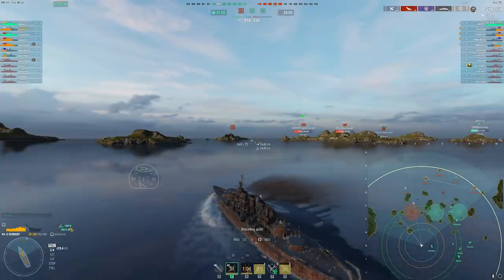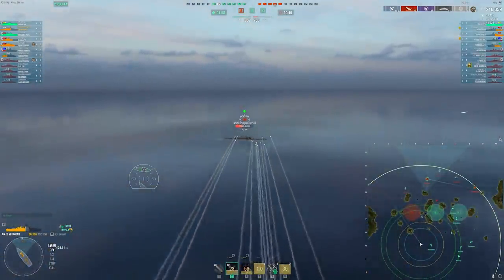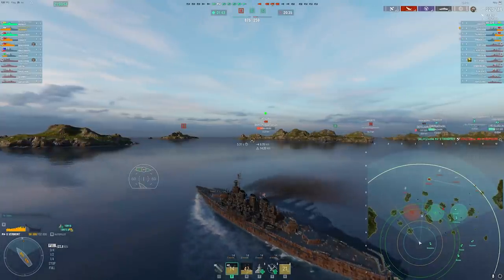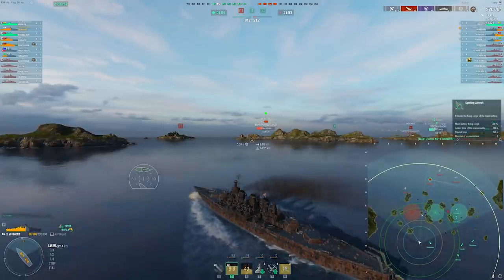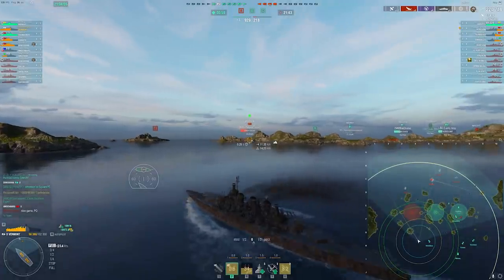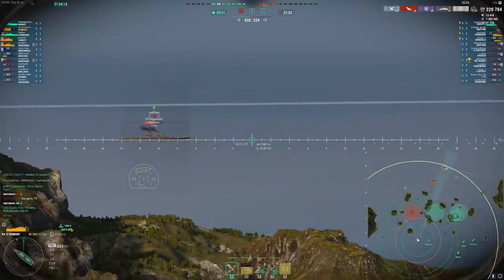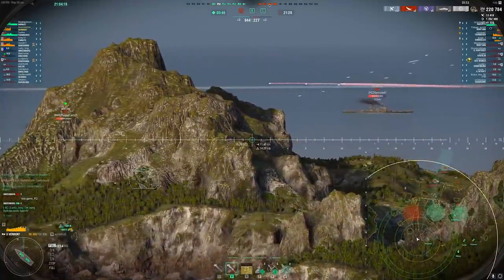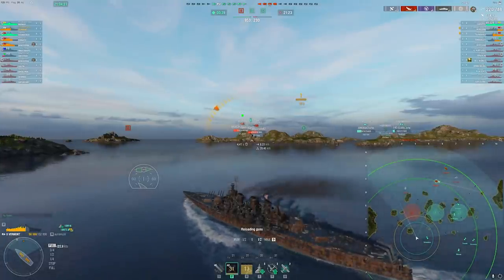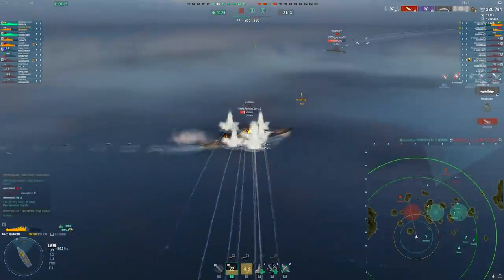If you guys saw the Reddit post from a few members of the community, you'll know that taking a range mod actually does improve your dispersion slightly — I think it's the vertical side that it improves more. We got three non-pens on his broadside, but that tends to happen at longer ranges with the plunging fire. This ship is really strong. I just don't enjoy playing it because it doesn't reload fast enough. If you're someone who's okay with being patient, or if you're tired of doing no damage when somebody goes broadside to you and you're okay with dealing with the long reload and slow speed, it's a good ship — it's a very, very strong ship versus broadside. I don't want to undersell that.